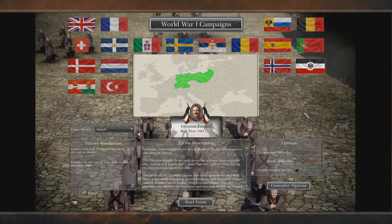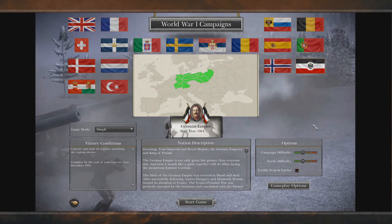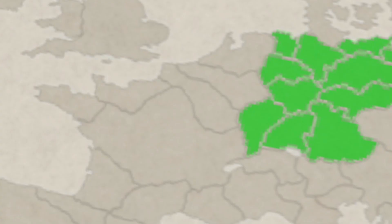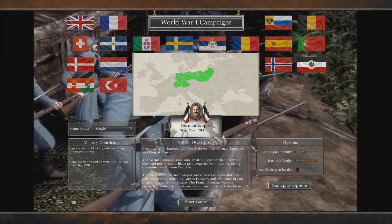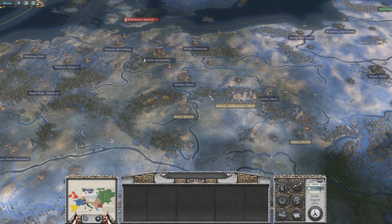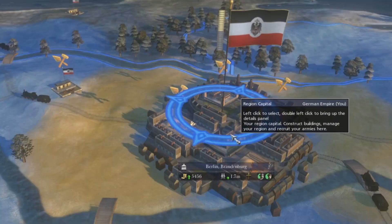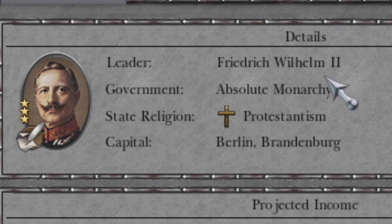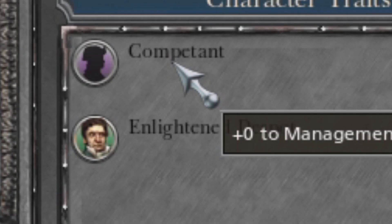I promised I would play as one of the side nations, one of the smaller lesser-known nations that also partook in the first World War. Today everyone, we are playing as Germany. Look at that Emperor — don't you just want to squeeze his mustache? So today we are doing the real Great War hours. Long live the Kaiser and long live his mustache! Let's get off our benches and jump down in the trenches and have some fun in the fields of Verdun.